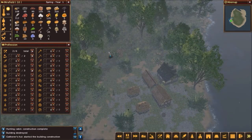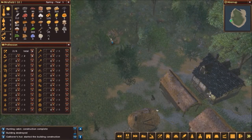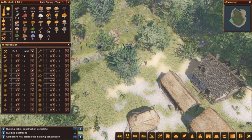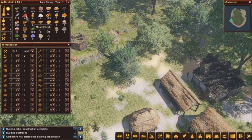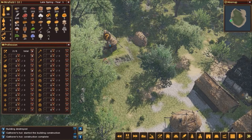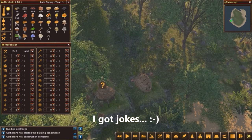There's a bear right by the hunter's lodge — two of them! Kill them! We just killed one — sweet. We should see the amount of meat and hides go up. The gatherer's hut is complete. Let's put a couple of people to work there. They'll go out and gather fruits, vegetables, and stuff they can find in the forest. We're going to put these two people to work in the gatherer's hut.